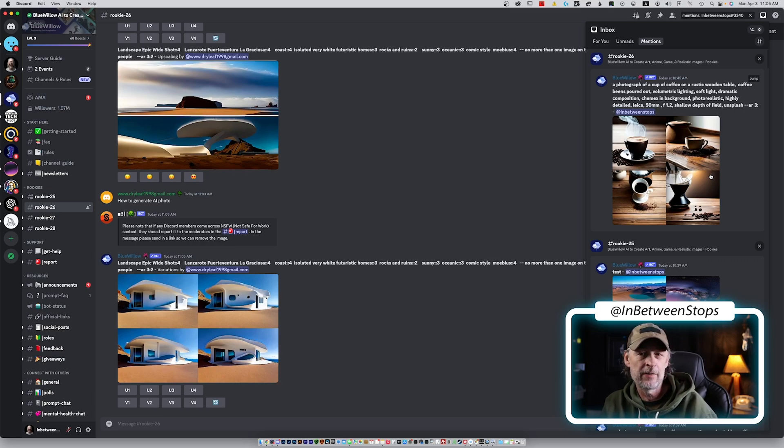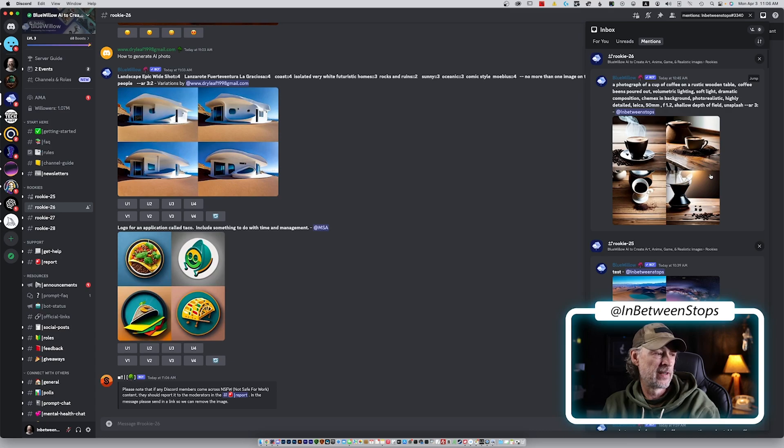I didn't see a command for info — that's another thing I use a lot in Mid Journey to see how many jobs I have out there. I'm delving into this from a photorealistic application. I haven't tried vector art, painterly, or anything like that — maybe I'm hitting it in the wrong place, maybe that's not its strength. The photorealism it does really well though. I am thoroughly impressed by it. I'm just not saying it's a Mid Journey killer. I'm going to keep using it, and I'd like you guys to keep using it too, because the more we use it, the more it develops, and the more input, the better results.